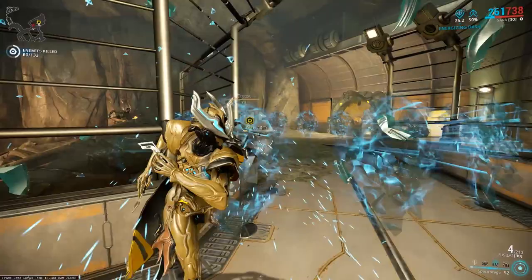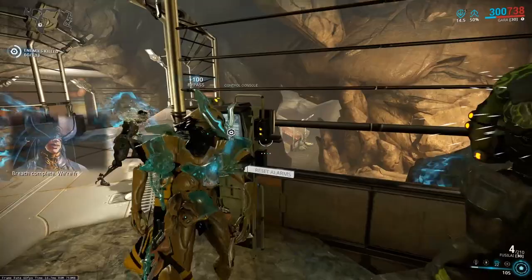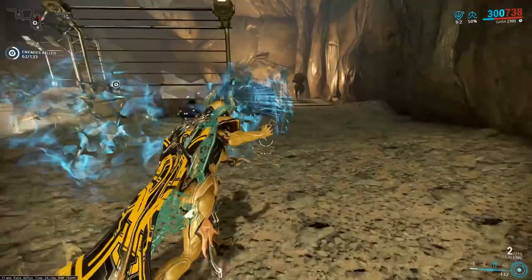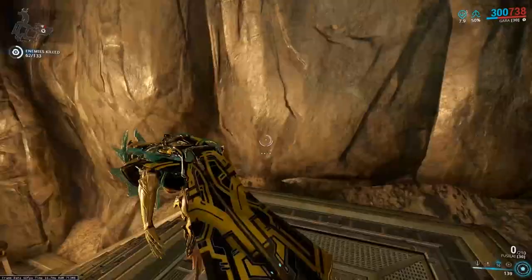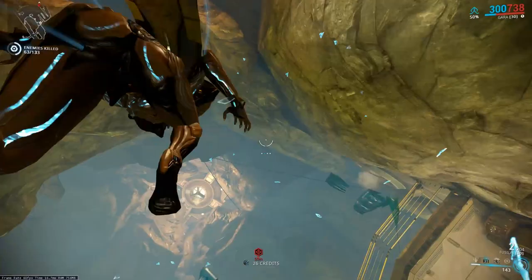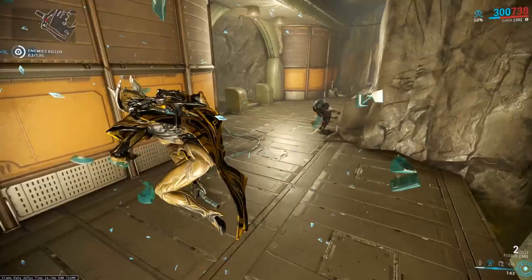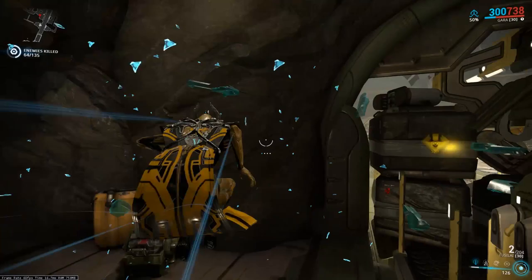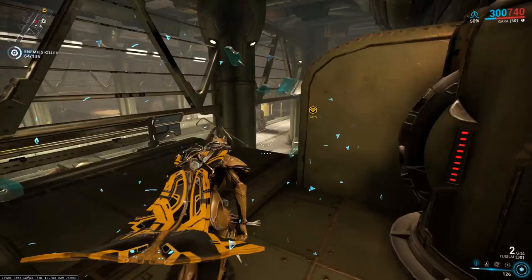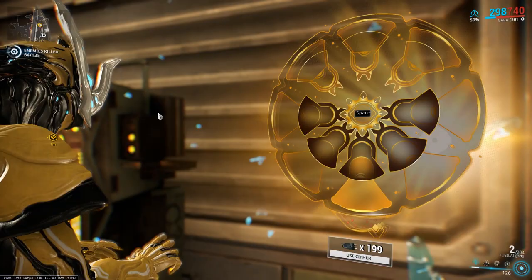Her second ability can also be cast on allies, and they get the full damage reduction too — it's really great, very similar to Nezha's Safeguard augment where you can cast it on other players. You can also cast it on enemies, and they will take damage over time as well as having a chance to have their weapons misfire. Honestly, I don't mess around with casting it on enemies — I just keep it on myself for that 90% damage reduction.